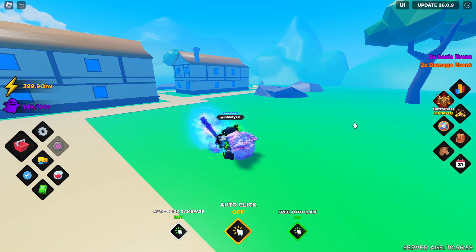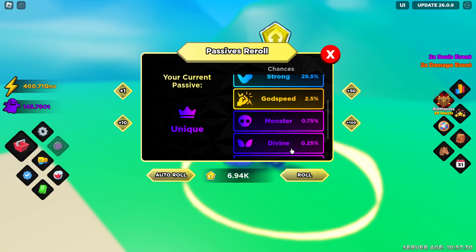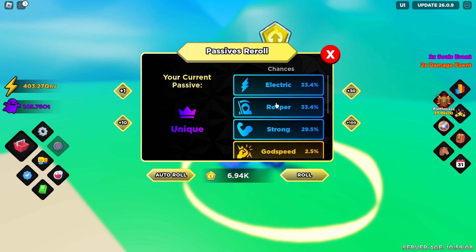These passive rolls can be used right over here. Currently I have this unique one — the 0.1% mythical. But obviously there's still a better one: the question mark, question mark, question mark. Don't even bother aiming for that until you're at the very end of the game. What you should actually focus on is at least trying to get the monster passive. The protagonist passive gives you literally everything — swing speed, energy, damage, souls. I'll put up a screenshot of what each passive does at its maximum level, so just pause the video and have a look.